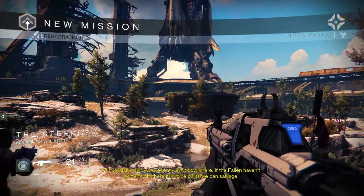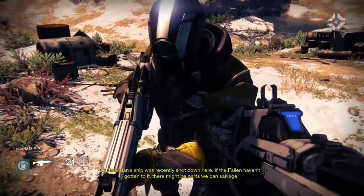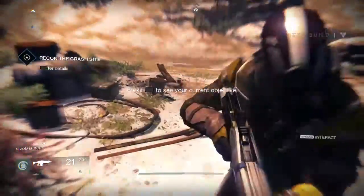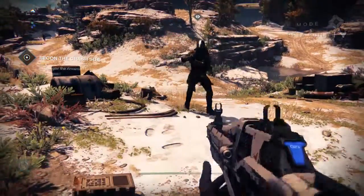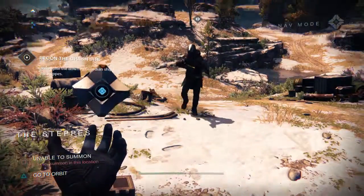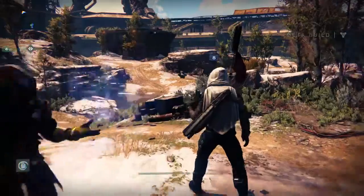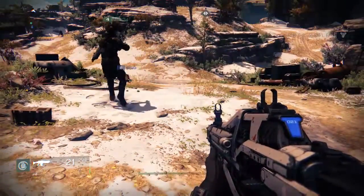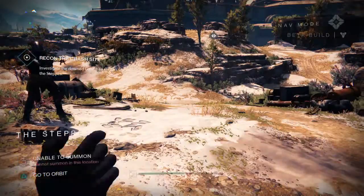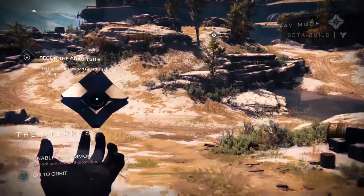A guardian ship was recently shot down here — if the Fallen haven't gotten to it, there might be parts we can salvage. Looks like Tricked has chosen the Warlock class for his guardian and he's got some pretty sweet armor already. Another guy has joined in — another Hunter — and he's already got access to his Sparrow, which is the personal vehicle every guardian has access to. We haven't unlocked that unfortunately, but we should be getting it very soon.